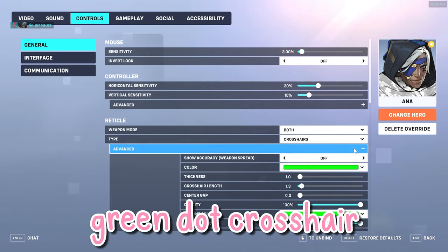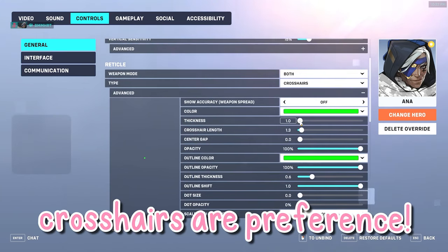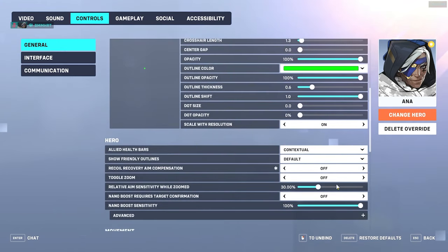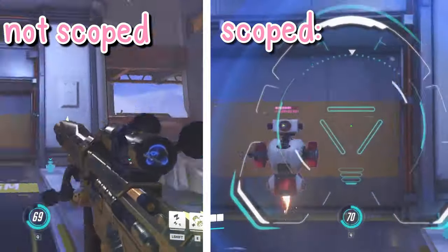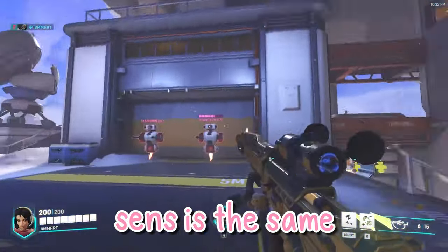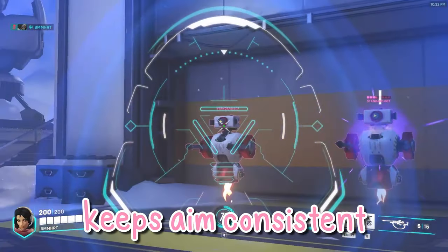I currently run a green dot crosshair so that my crosshair doesn't take up too much space on my screen. Crosshairs are just for preference, so use whatever works best for you. Relative aim sensitivity when zoomed is a setting specifically for when you are aiming down sights. I have mine set to 30% to match my sensitivity when I'm unzoomed, meaning my sensitivity is the same whether I'm aiming down sights or shooting hip fire. This helps to keep my aim consistent and more reliable.